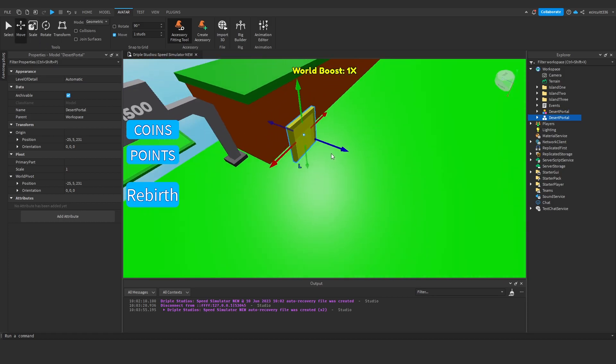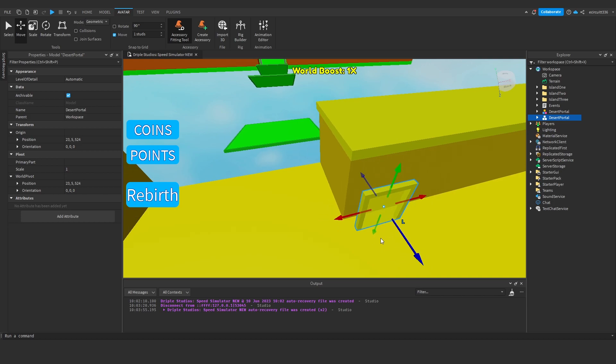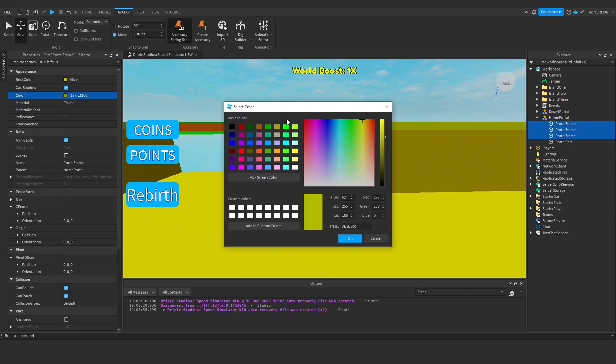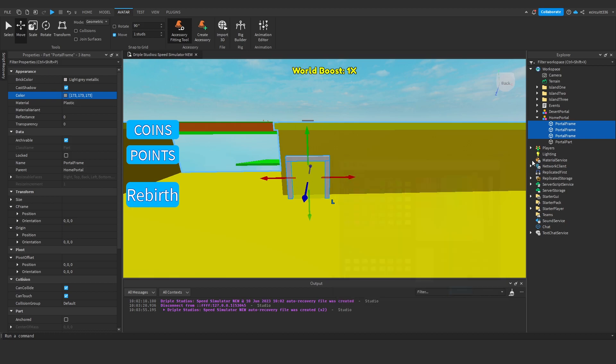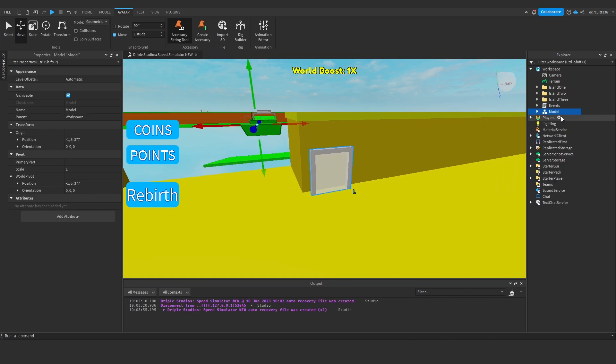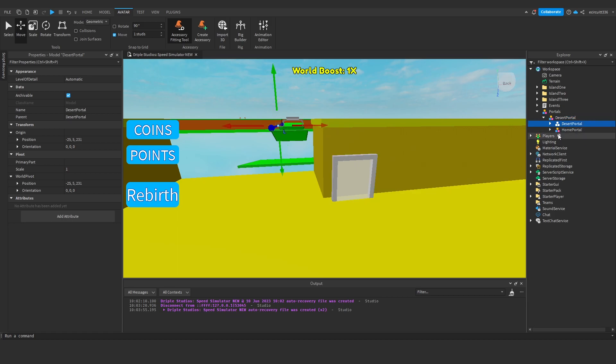We can then group all of this with Ctrl G or Command G, and rename this to 'portal one' or 'desert portal'. Now we're going to duplicate this desert portal and bring it over into the desert. This will be used to teleport back to the main island. We'll rename this from 'desert portal' to 'home portal'. I'm going to make all of this white, so the frame will be grey and the portal part will be white, so we know it teleports us back.